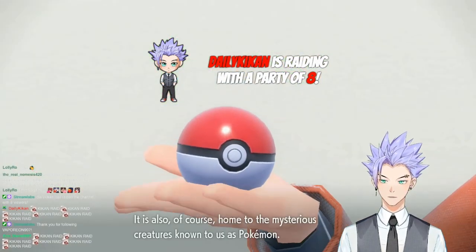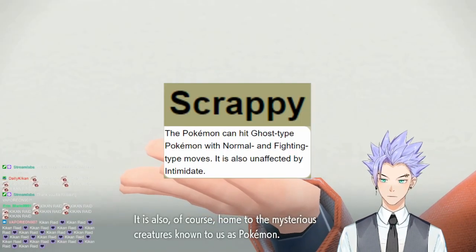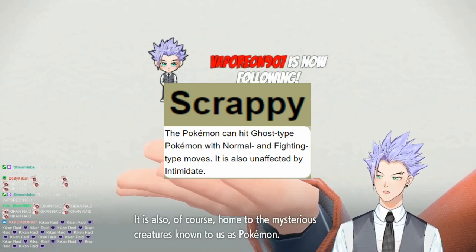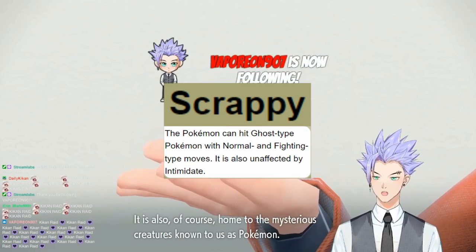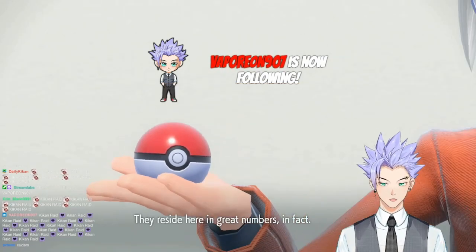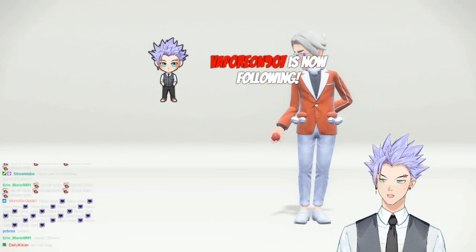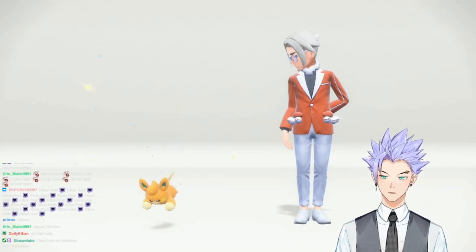Third, its ability was nuts - Scrappy, which states that the Pokemon can hit Ghost type Pokemon with Normal type and Fighting type moves, and is also unaffected by Intimidate. Not only does this ability cover our weakness against Ghost type Pokemon, but we also never have to worry about Intimidate.